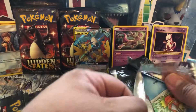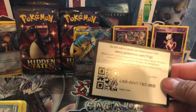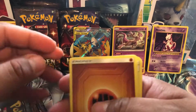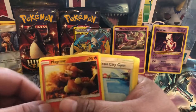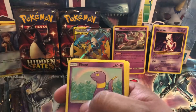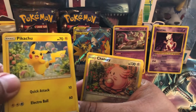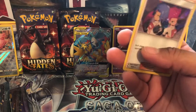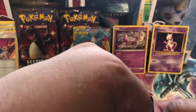Any other suggestions for openings, any other packs you'd like to see, I'll try to get them. Code card. Fighting energy, Metapod - oh look at this Magmar, Cerulean City Gym, Magikarp, Ekans, Voltorb, Geodude, Pikachu with the red cheeks, Chansey as a reverse, and Jessie and James as a holo. Not bad, not bad - can't complain. We got the birds back there.